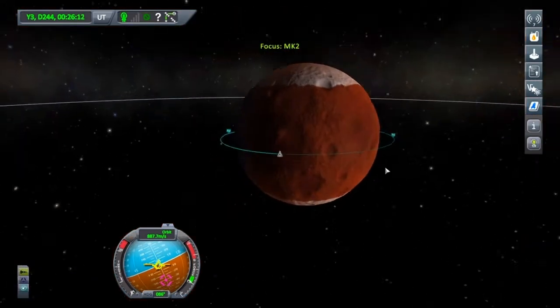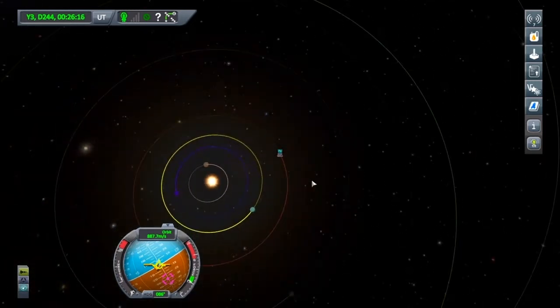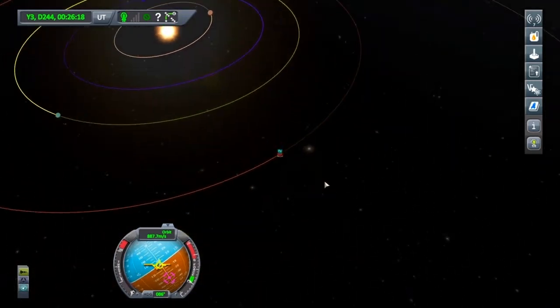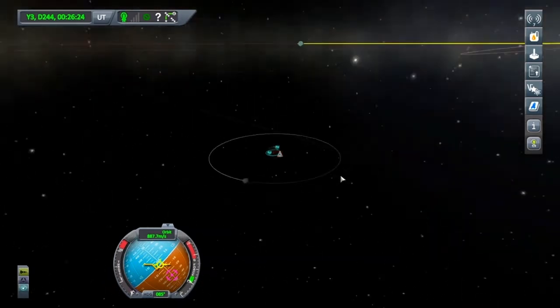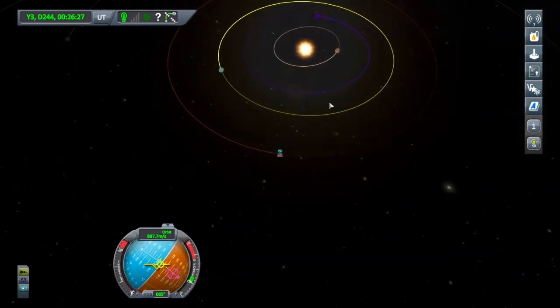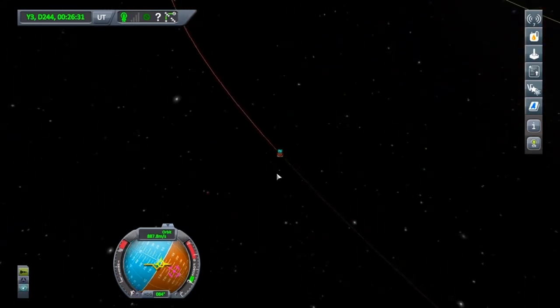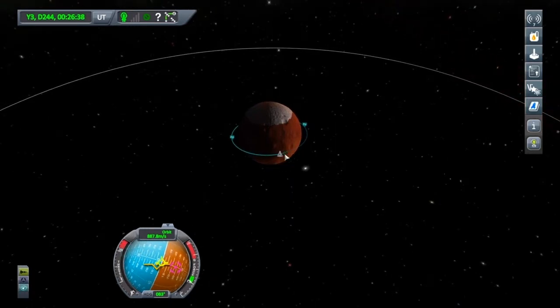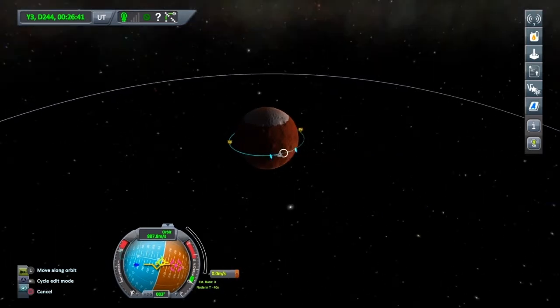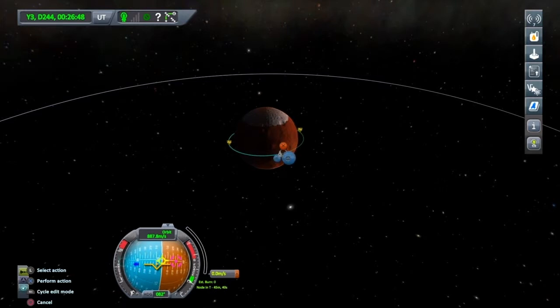So what we want to do is plan our manoeuvre — a prograde manoeuvre, which will be retrograde to the sun. I'm thinking we plan it somewhere about here. I'll just show you a little thing — we're going to cycle through with L1 all the way around to here, and in the bottom right we're going to hit plus. That means it's on the next orbit, not this current orbit. That's in 45 minutes — gives us plenty of time to sort that manoeuvre out. Cycle back through with L1 and just hit prograde — you want about 600 metres a second.